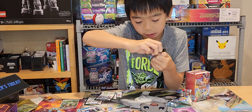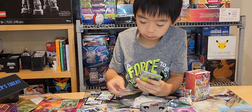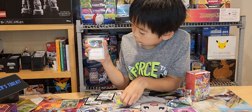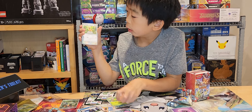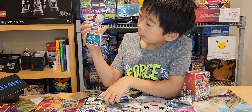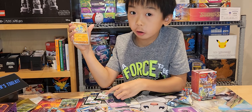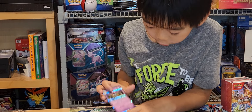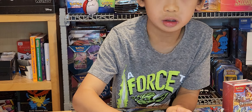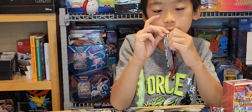Now we have Dragonite and someone else — psychic energy, Rowlet, Banette, Snom, Pidgey, Malamar, Croagunk, Paldean Clodsire, Raiward, Breloom, and it's laid on me. I like how they changed the Japanese things into silver backgrounds, but sometimes they're just sad.